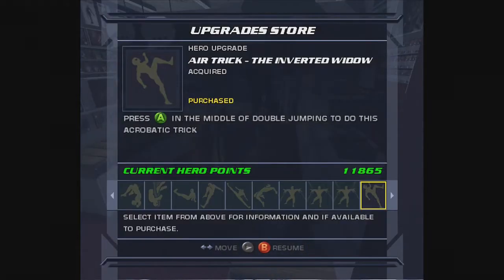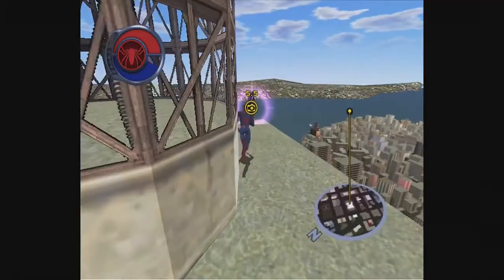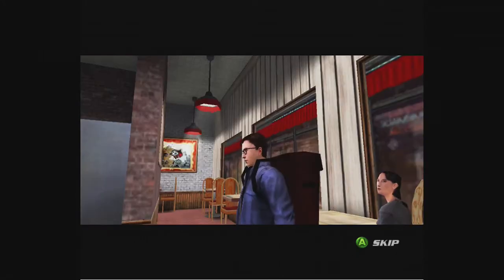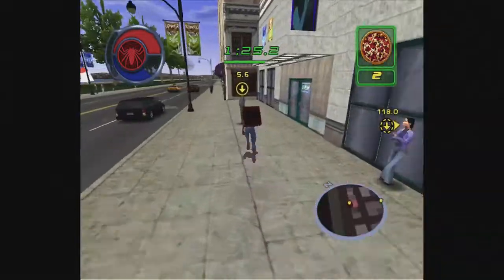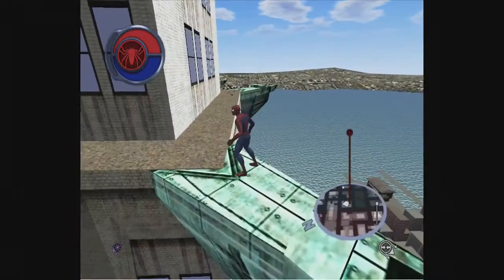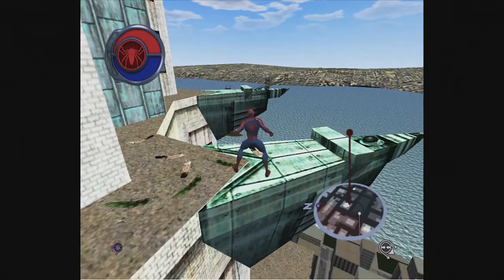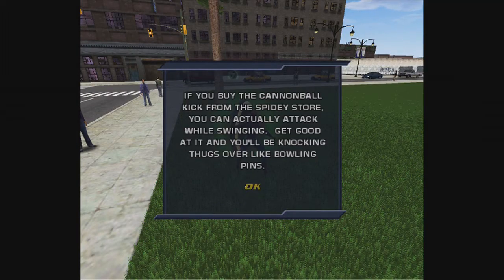One way to earn hero points as quickly as possible is to do various side activities, such as photo missions for Robbie at the Daily Bugle, or my personal favorite — delivering pizzas for Mr. Aziz. Seriously, delivering pizzas is a blast. I remember doing this for hours as a kid. The game also has some pretty cool references and callbacks to the first game, such as if you go to the building where you defeated Vulture in the first game, you can actually see Vulture's feathers sitting on the building, or even references to certain features: "Get good at it and you'll be knocking thugs over like bowling pins. Hey, bowling — there's an idea."